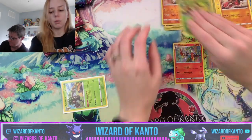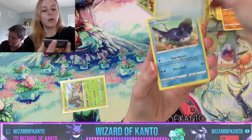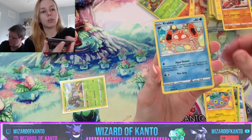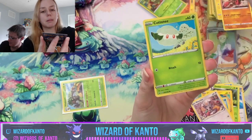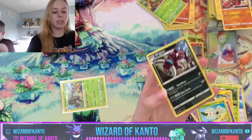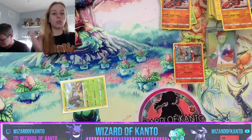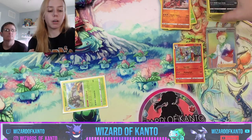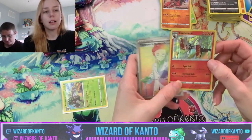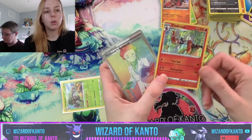We put the reverse hollow here, and then we got baby's last pack: Quick Ball, Mantine, Dottler, Jynx, Crabby, Minccino, Galarian Ponyta, reverse hollow Mudsdale, and Appletun. So we got two hyper rare pulls — one ultra rare, one hyper rare. The prices will be listed below and I will have the total right down here.